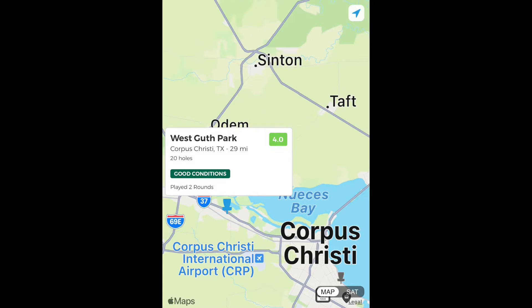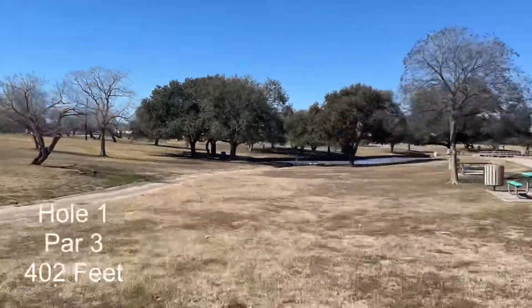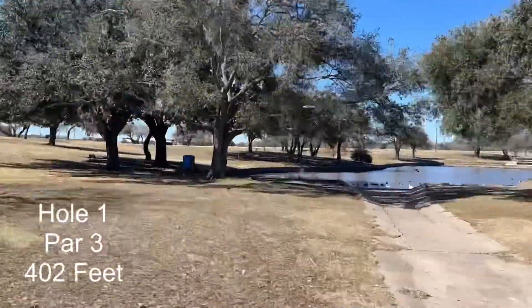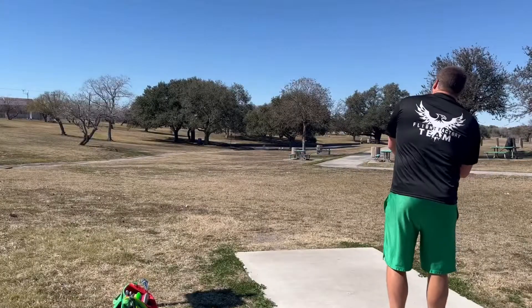Welcome back guys as we explore another course today. We are playing West Guth Park which is in Corpus Christi — just outside of the main town. We're going to do things a little bit different: we're going to have two winners this time. We have two Captain Raptors to give away. All you gotta do is make sure you're subscribed to the channel and leave a comment.